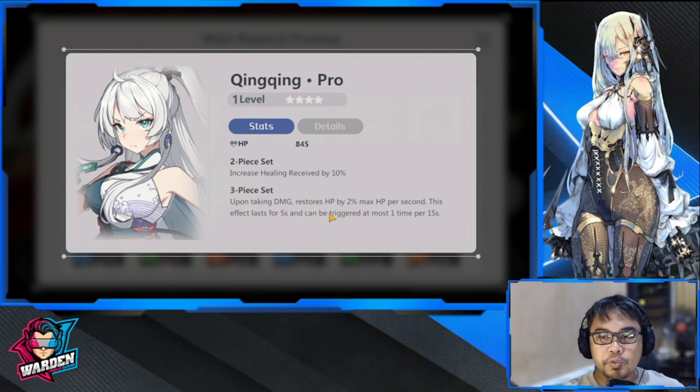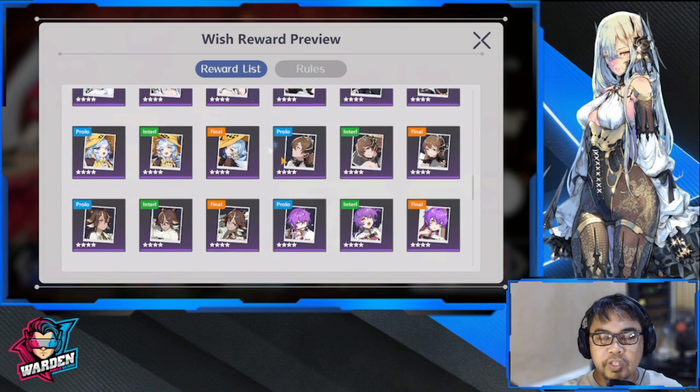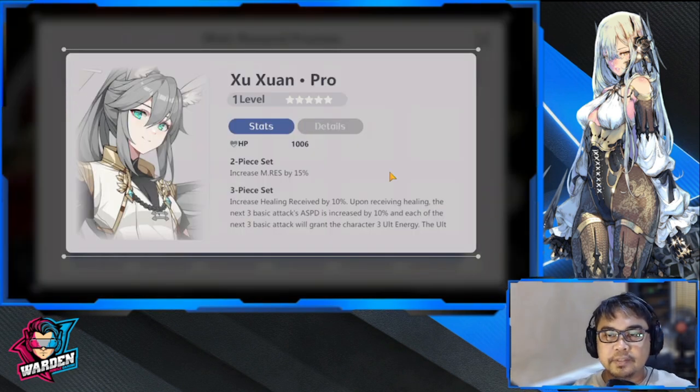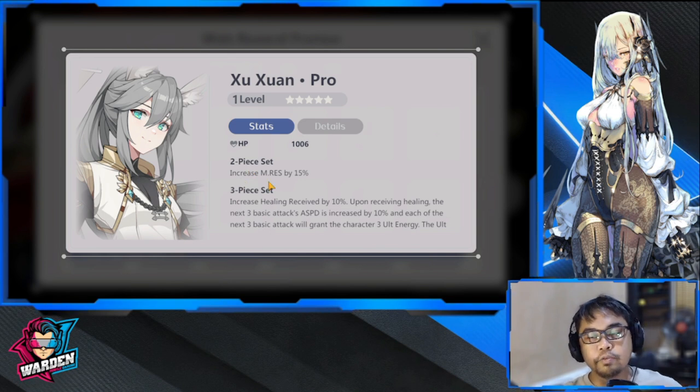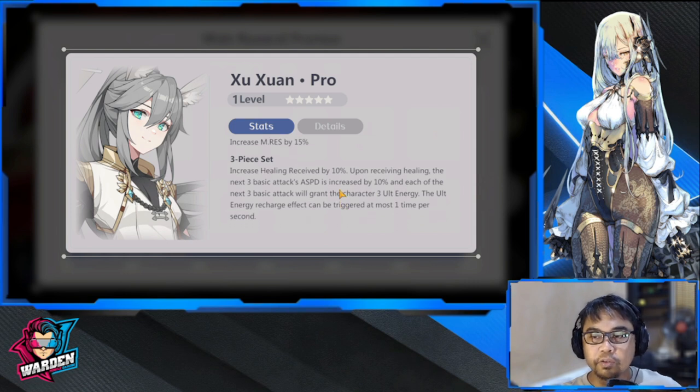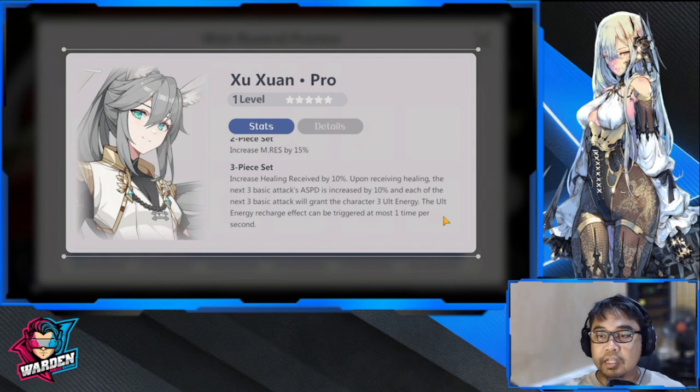King King increases healing received by 10%; upon taking damage, restores HP by 2% max per second. This effect lasts for five seconds and can be triggered at most once per 15 seconds. This is just if you don't have lifesteal. The other recommended plays belong in the five-star category: a two-piece set increases magic resistance by 15%.